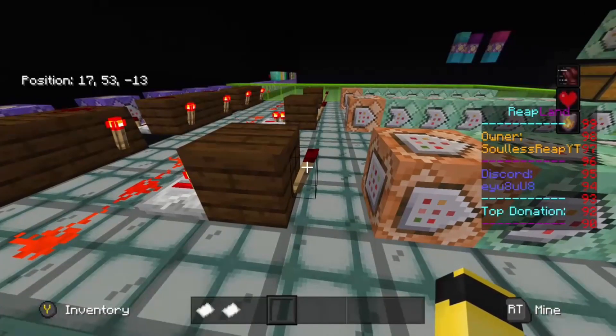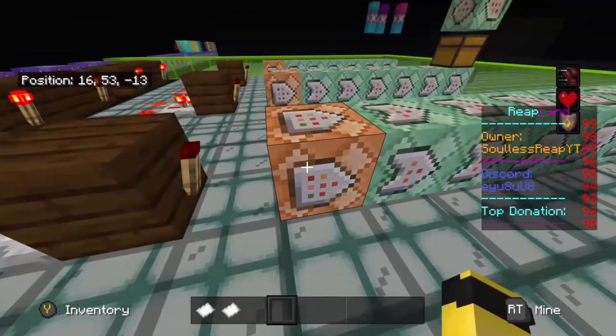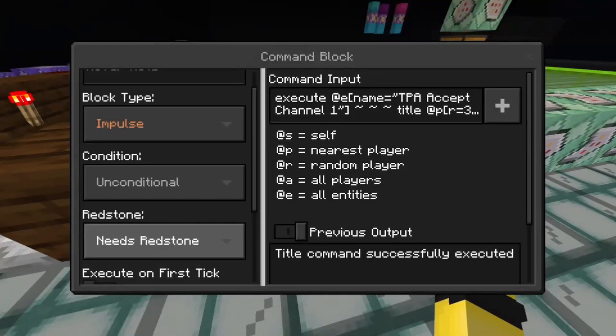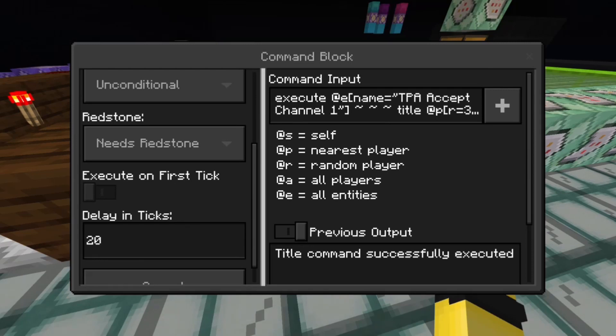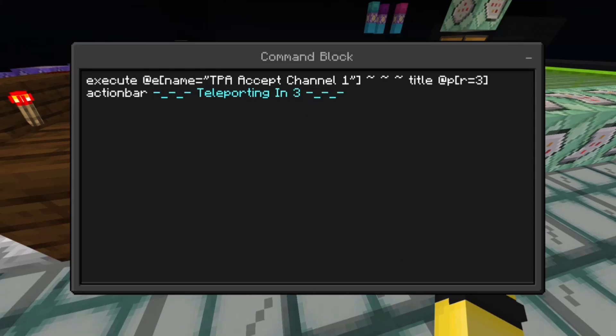Now in this command block we've got chain command blocks. The first one is block type Impulse, condition Unconditional, redstone Needs Redstone, off Execute First Tick, and a delay of one second. For the command input we're going to do: execute @e[name="tpa_accept_channel_one"] — listen up here because execute commands can be a little difficult for people to understand, so make sure you follow closely.